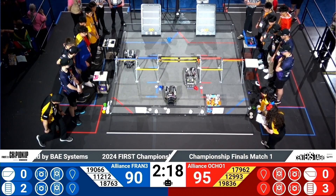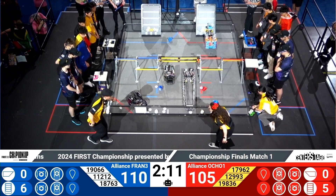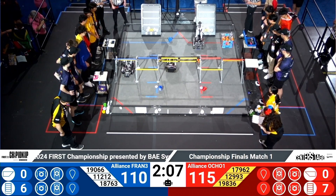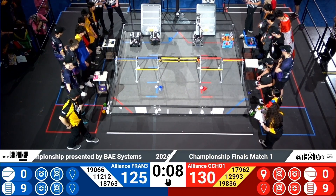Starting off with the blue alliance in the autonomous period, placing two of their yellow pixels. Red alliance also doing the same. These have proven to be the best of the best. Let's see how they make it the best in this autonomous period. Already getting over 100 points from the autonomous. Blue alliance stacking up all those white pixels over their yellows. Red alliance.